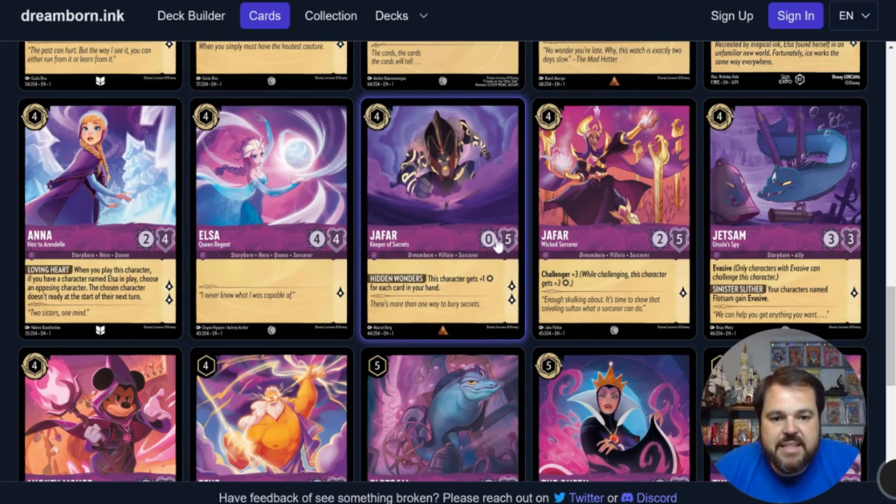Next we have Jafar at 4 inkable — he is a 0-5 with 2 lore generation and the ability Hidden Wonders: this character gets plus 1 strength for each card in your hand. In limited this guy's fine — 2 lore generation at 4, and for several turns he's probably going to have 4 or 5 strength, especially in the color that draws lots of extra cards. You can keep him around 4 or 5 pretty easily, sometimes even bigger, so it's going to be hard to trade advantageously with him. In constructed there may be a deck that emerges with this guy — 2 lore at 4 isn't great but not terrible either, especially with cards like A Whole New World that could push him to 7 power. In limited though, this guy is usually going to be an absolute house.